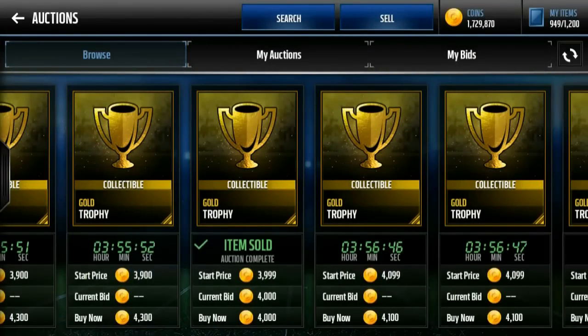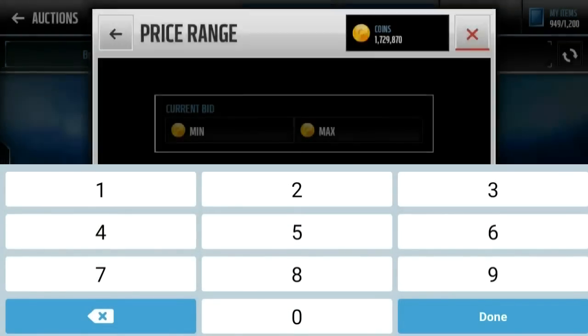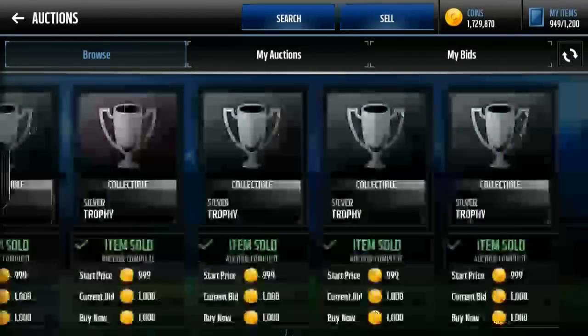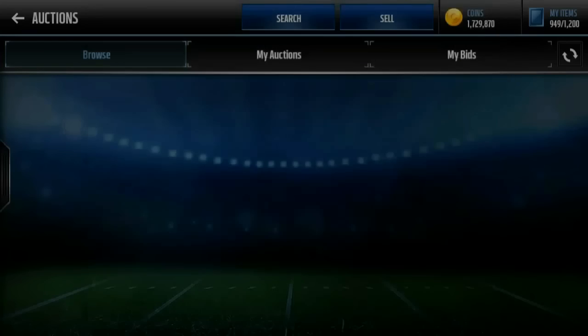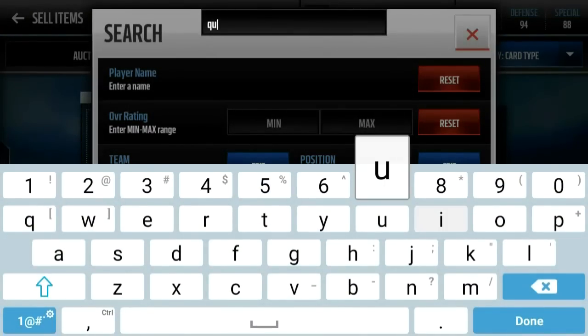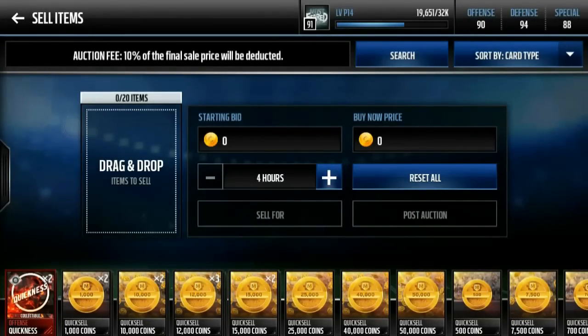That's 16,000 for the gold trophies. The silver trophies should cost about 1,000 coins — I got all mine just from live events and sets. You guys probably have a lot sitting around. The bronze trophies go for 200 coins or less and you probably have a ton yourselves. So I spent about 16,000 per pack — about 160,000 coins total — keep in mind I did have some trophies already. If we make anything back over 160,000 I will be pretty happy.